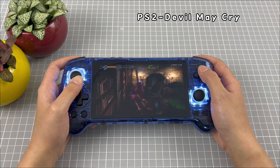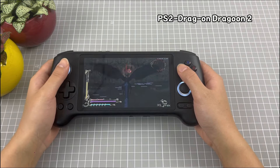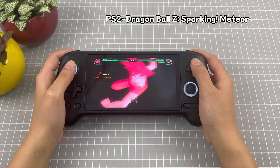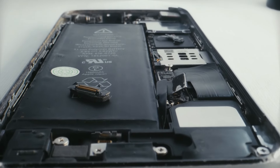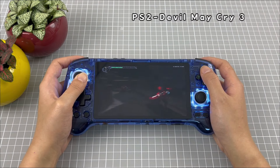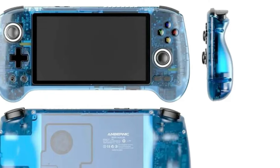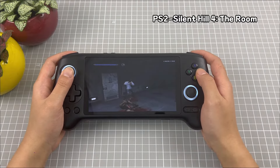At the heart of the Anbernic RG556's appeal is its display — a 5.5-inch 1080p panel, rumored to be OLED, promising vibrant colors and deep blacks for an immersive gaming experience. In terms of memory, the Unisoc T820 supports up to LPDDR4X, and the RG556 is expected to come with at least 8GB of RAM. Battery life is strong with a 5,500 mAh battery, enabling extended play sessions without constant recharging — perfect for long commutes or travel. The design features offset switch-style sticks and a smooth, glossy D-pad for comfort during long gaming sessions.